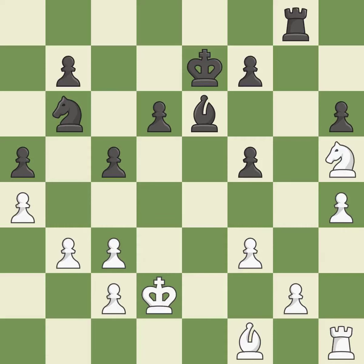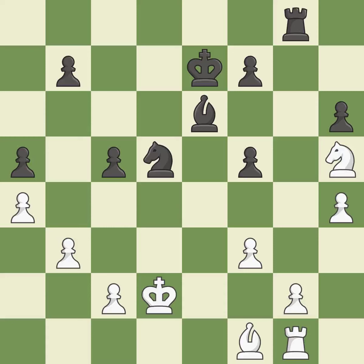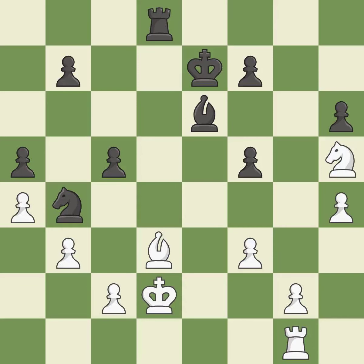Very precise. It is best. Perfectly on point. It is ideal. What I would have advised is that — this keeps the material balance in check with good commerce. It is ideal. Backs off. It is ideal. This takes an open file, a common method for activating a rook. This threatens to reveal a check. It is best. This moves the bishop to a more active square, making it gain scope. This prevents the opponent from being able to reveal a check. This immobilizes the opponent's bishop by pinning it to the king.